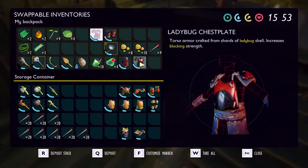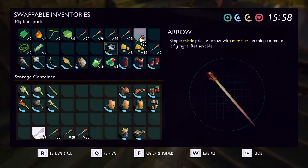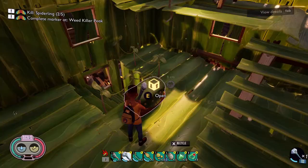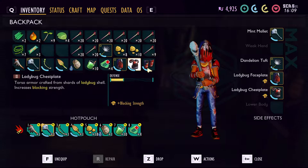I went ahead and crafted up a bunch of arrows because I'm going after the first wolf spider — the one that's in the leaves. I know where it is, it's not too far from the base and I've stumbled across it multiple times. I've also crafted bandages, got the green machines going, and some food pieces, so I should be good to go.